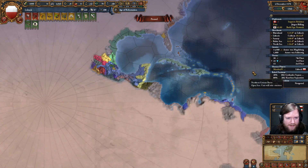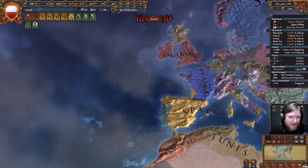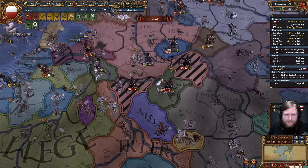I'd launch a big attack in Mexico and then launch my actual attack in Spain. I think that was against Helson — I'd done it throughout, but he's definitely not unique in being a target of those strategies.